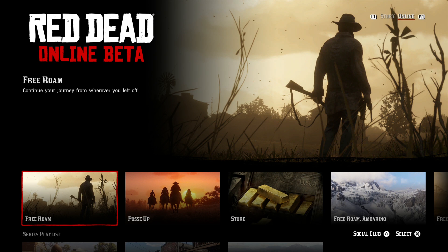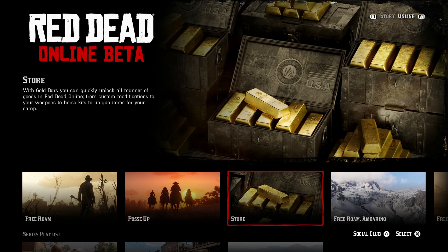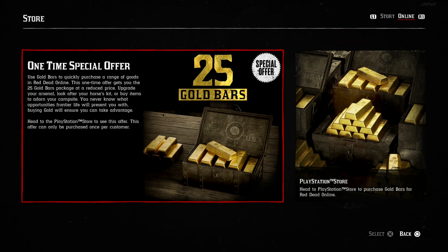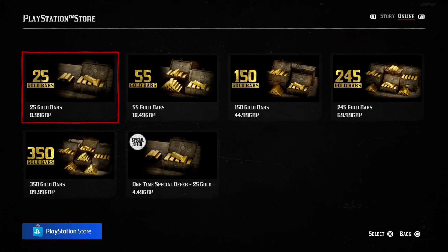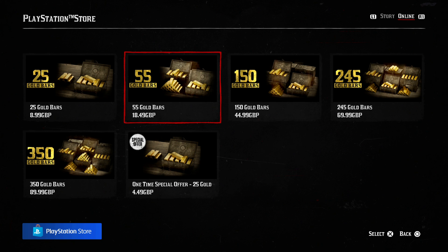Welcome to Red Dead Online. Today is the first day you can buy gold bars — microtransactions. That didn't take long. Apparently it's still in beta but they added the transactions in as quick as possible. I guess that means they probably won't delete your account or wipe it. Because if you spend a hundred dollars on gold bars, they can't just delete your account. That would be absolute anarchy, so I guess that's a positive.